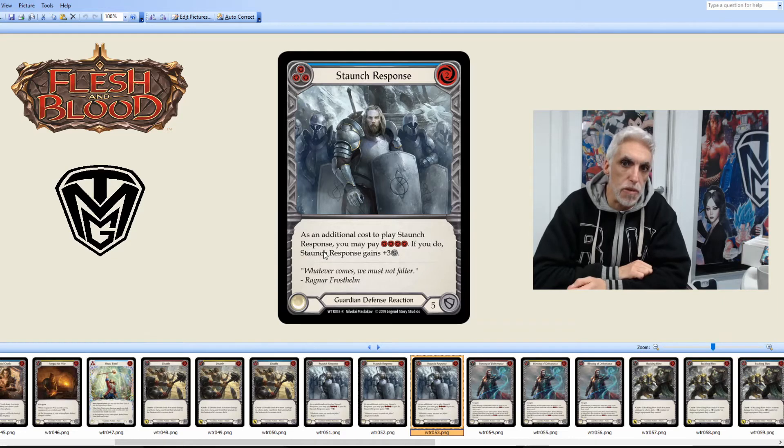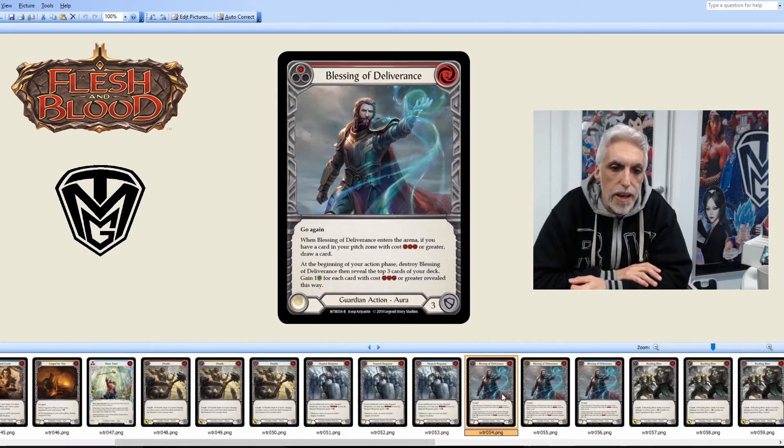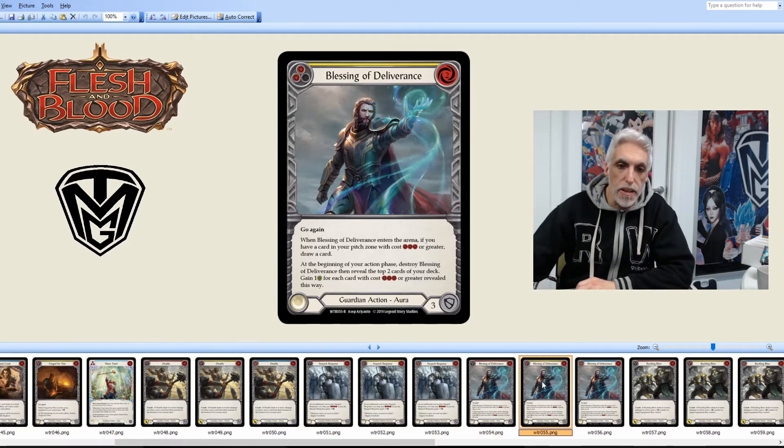Blessing of Deliverance — also came out as a promo card. Go Again. When it enters the arena, if you have a card in your pitch with cost three or greater, draw a card — replacing itself. Cost two. At the beginning of your action phase, destroy Blessing of Deliverance, then reveal the top three cards of your deck and gain one health for each card with cost three or greater revealed. Replacing itself is always good, and gaining health is hard to complain about.